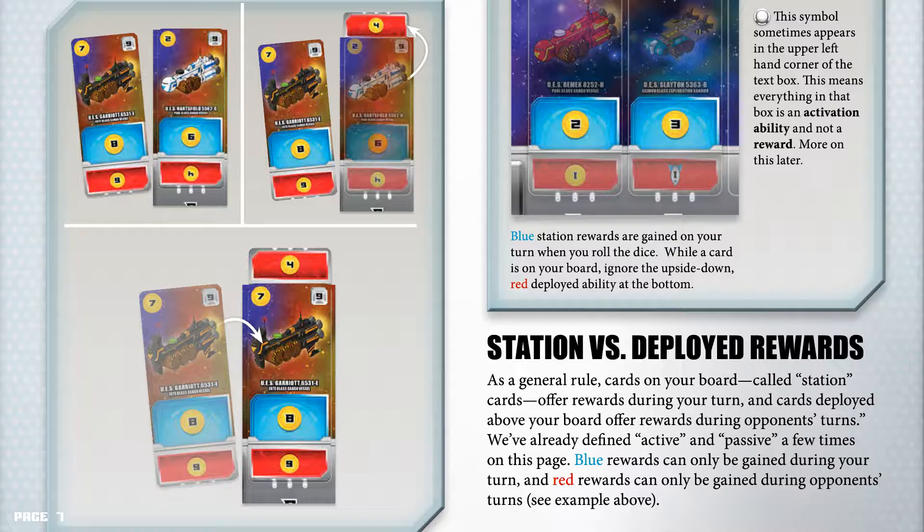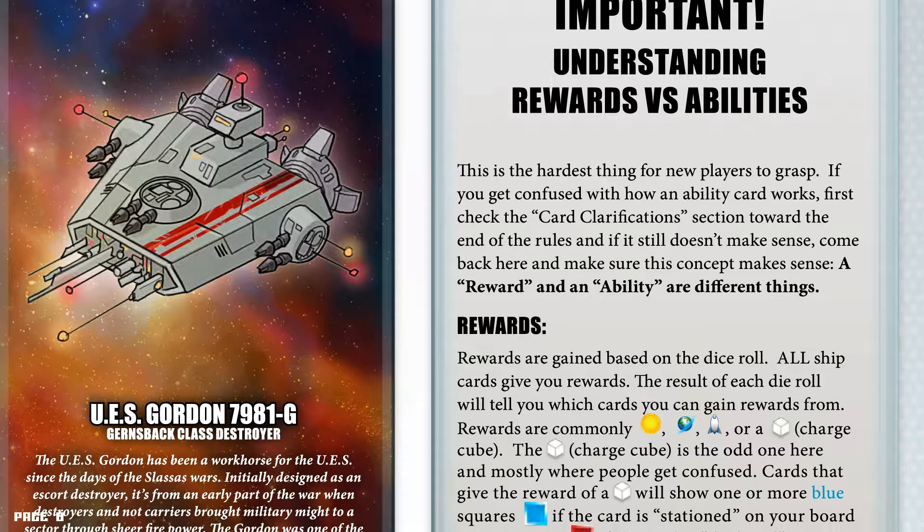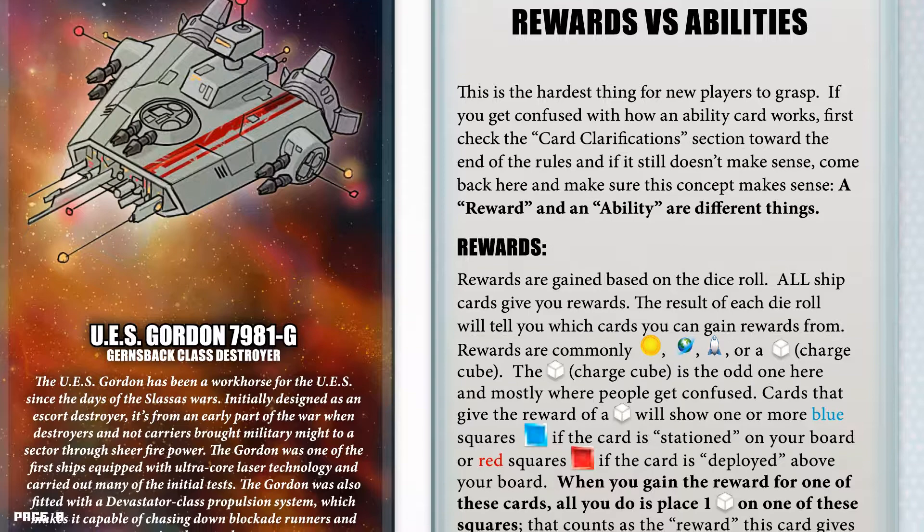Understanding rewards versus abilities — this is the hardest thing for new players to grasp. If you get confused with how an ability card works, first check the card clarification section towards the end of the rules, and if it still doesn't make sense, come back here. A reward and an ability are different things. Rewards are gained based on the dice roll; all ship cards give you rewards. The results of each die roll will tell you which cards you can gain rewards from. Rewards are commonly credits, income, victory points, or a charge cube.